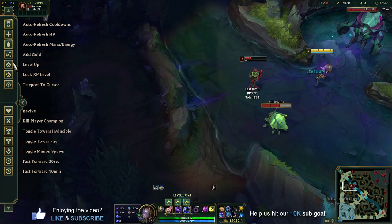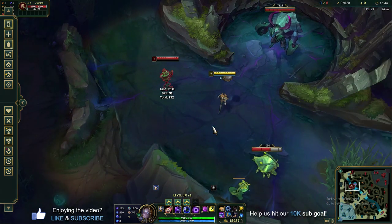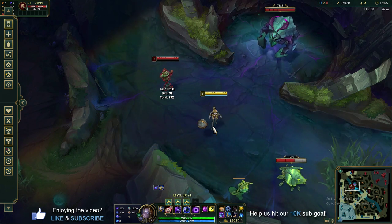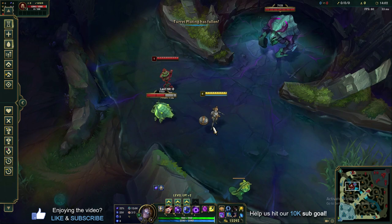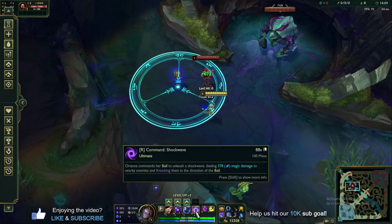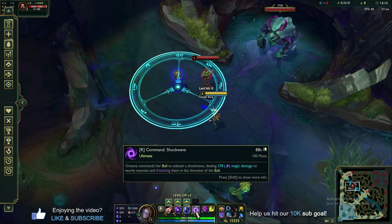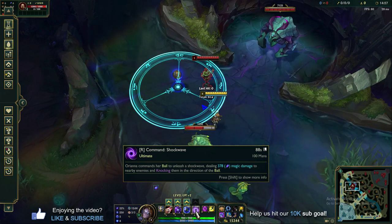Let's learn the ultimate, level 6 — Command Shockwave. This is an amazing ultimate with area-of-effect damage and displacement that can completely turn the tide of teamfights. Once you hit level 6, in 3v3s up to 5v5s, you are probably the biggest threat on your team. If you land that ball on two or more enemy members, it deals a lot of damage and displaces them. The command is to unleash a massive shockwave — dealing a huge chunk of magic damage and knocking enemies in the direction of the ball. They can't cast, can't move — they're basically sitting ducks for the duration of that displacement.